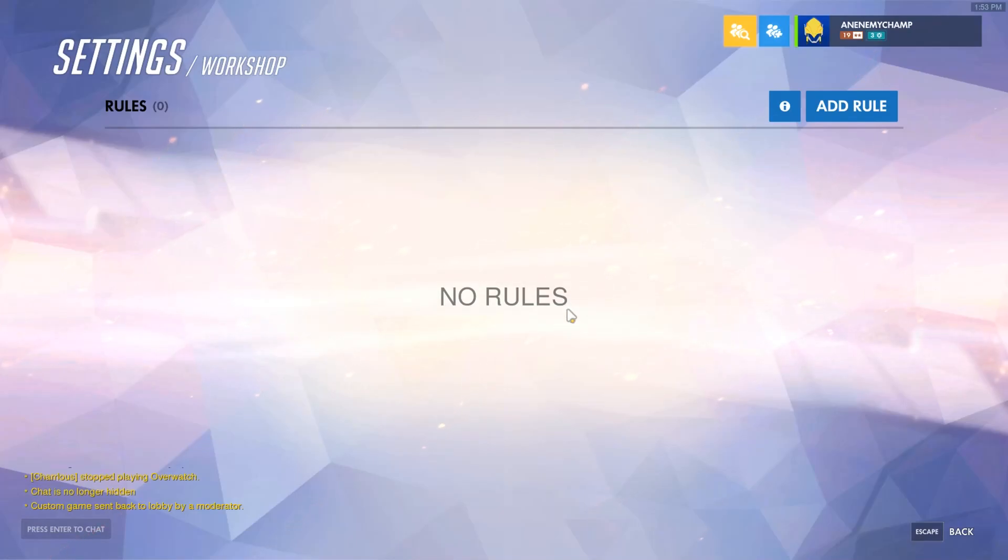Hello everyone, my name is an enemy champ and today we're going to go over how to revive allies through the Workshop. Our first example is going to be teabag to revive them instantly. Our second example will be how to create a timer and have a check in place so that when you're within the radius of the person, the timer will tick down.